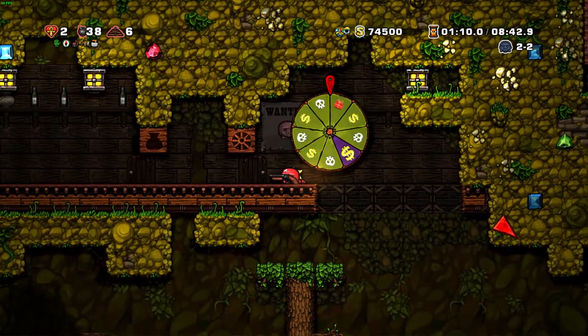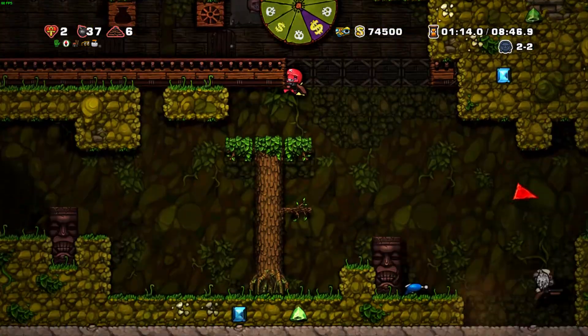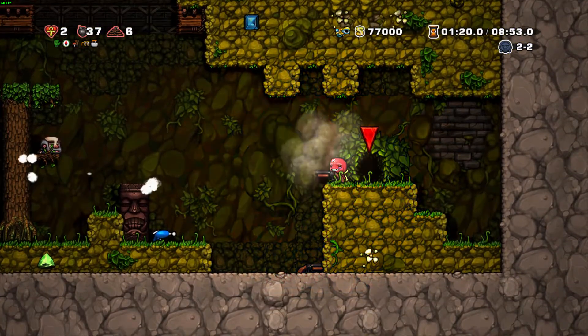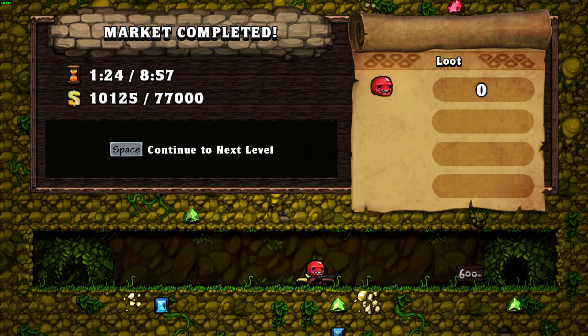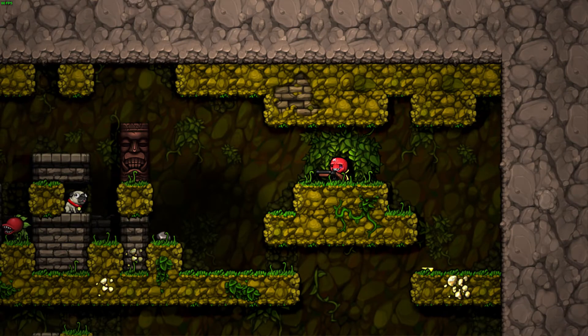It might take a few bombs to kill the shopkeeper because the shopkeeper can dodge some stuff, but eventually you'll kill them. You'll still hear that there's at least one shopkeeper still on this level, but you don't have to kill all of them — you can just leave. And just like that, we raided the black market.